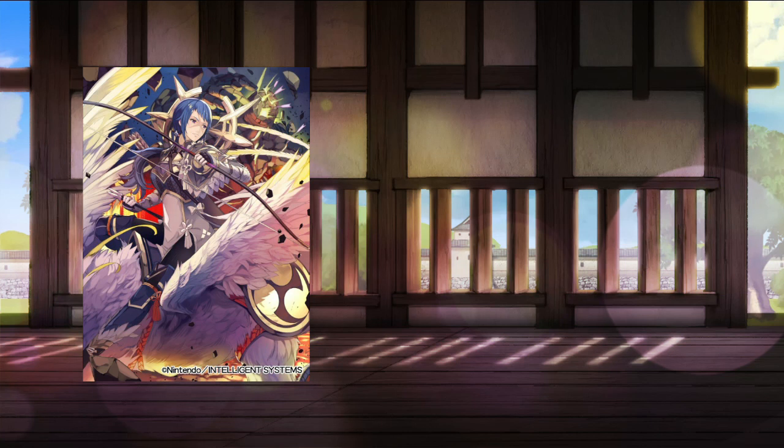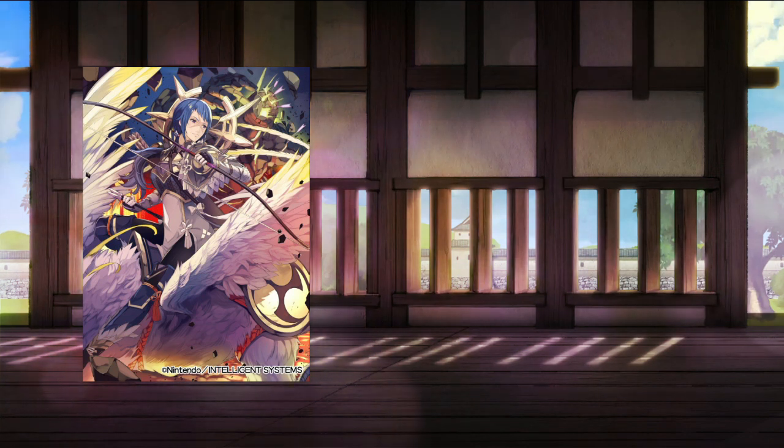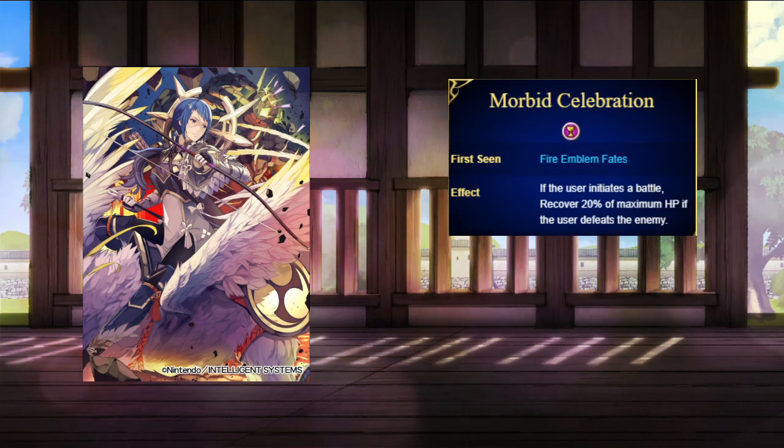Now Reina joins as a pre-promoted Kinshi Knight, equipped with an Iron Yumi and a Steel Naginata. She has good attack and speed, but low defense and resistance, and unlike Scarlet, her skill stat is pretty mediocre. Her personal skill is Morbid Celebration.